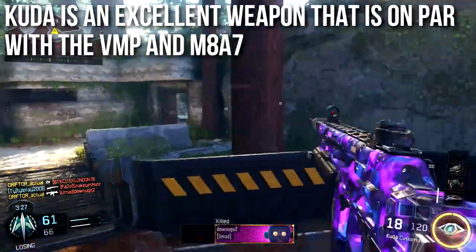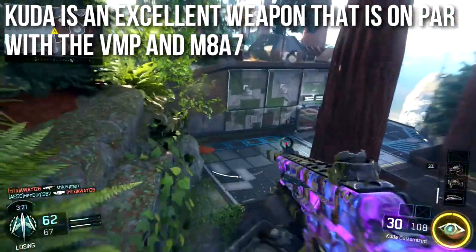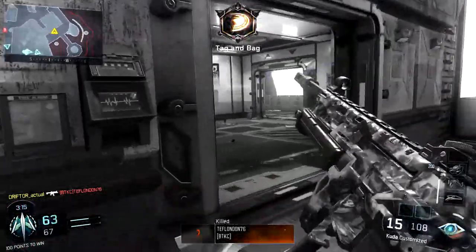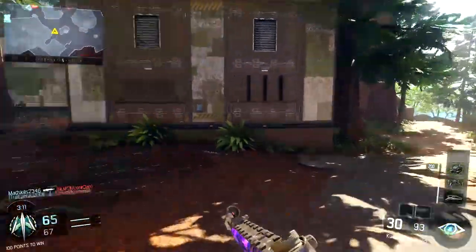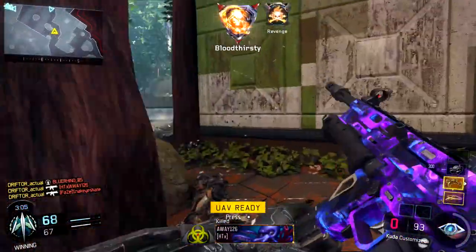The Cuda is an excellent weapon that's on par with the VMP and the M8A7 in the competitive scene. Pretty much everybody considers the VMP to be god tier and the M8A7 to be god tier depending on your ability to aim with it, and the Cuda is kind of considered a lesser, inferior baby SMG. I disagree — I think the Cuda is an all-around excellent, rough-and-tumble SMG that works great in a lot of situations.